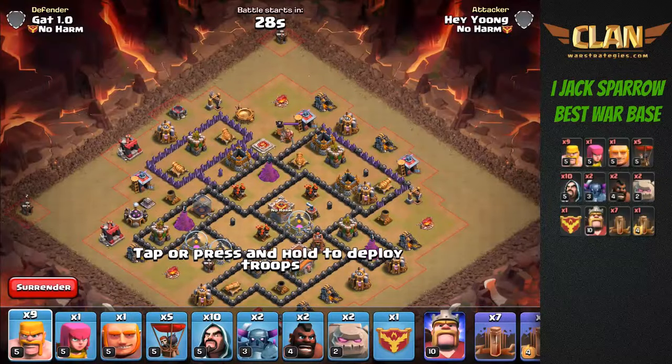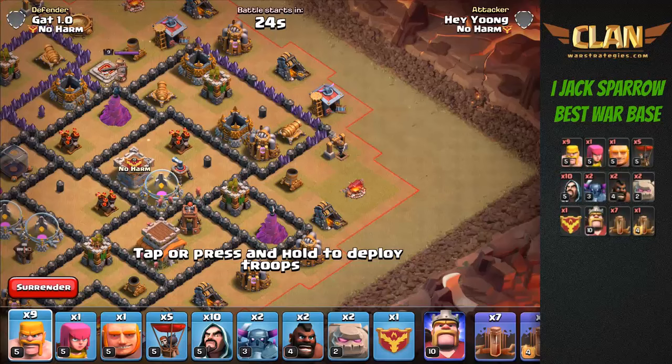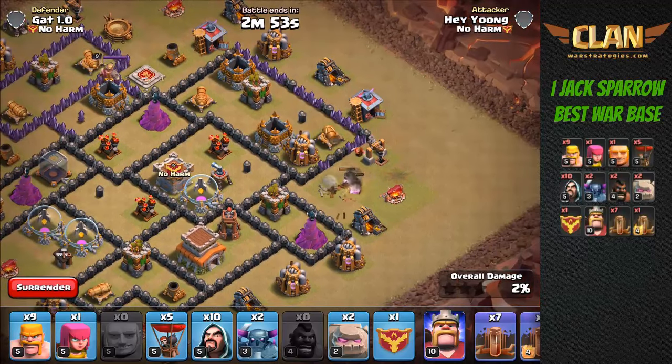The first thing we need to do is lure out and eliminate enemy Clan Castle troops. We're going to do this by sending in one giant followed by two hogs. They're going to take out this mortar and then move within triggering radius to lure out the enemy CC troops.